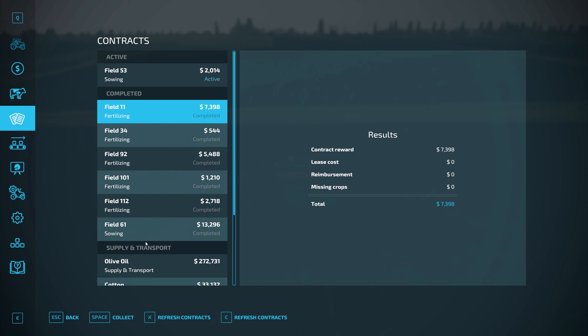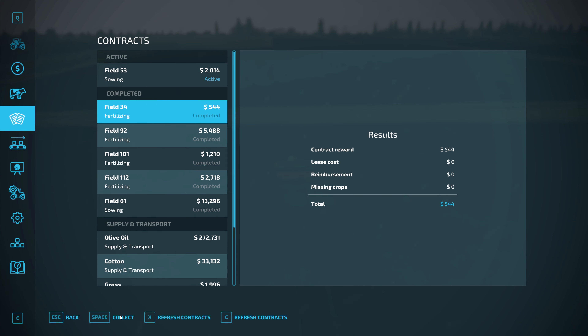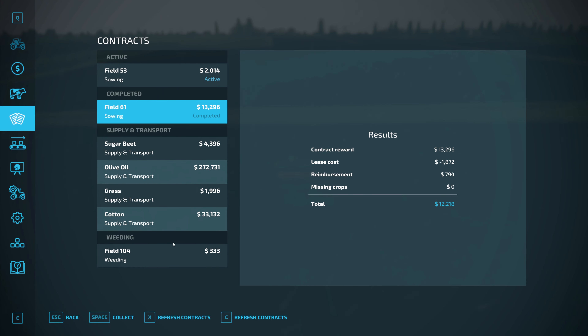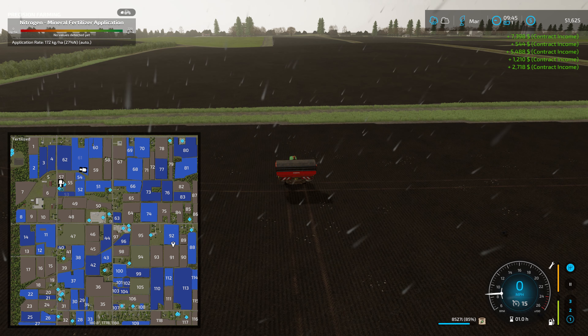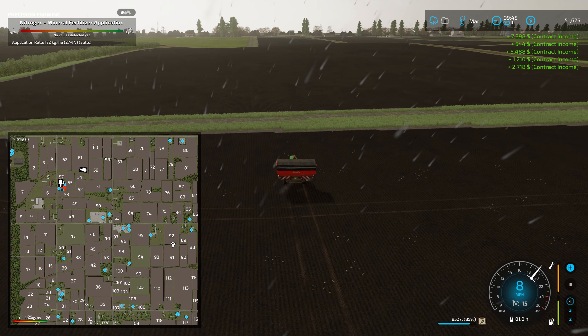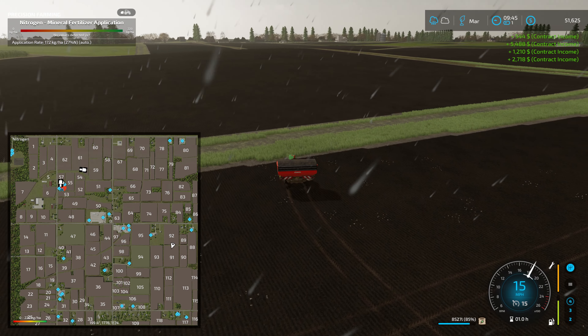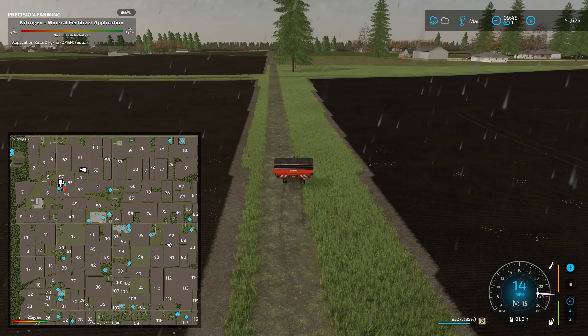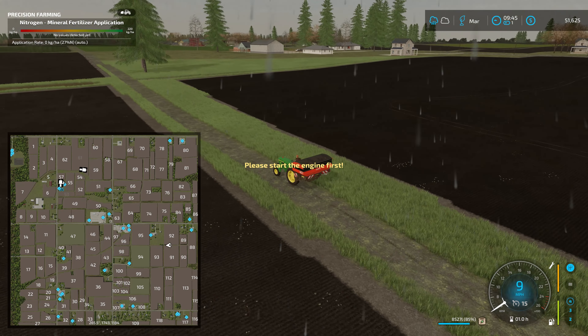Let me go ahead and collect on the fertilizing contracts. Make sure I don't collect on the sowing contract because that equipment will go away. So now we're up to $51,000 just by doing — and I think in total it may have taken me 10 minutes to drive around and do all those contracts. Not too bad. Let me go ahead and park my 710 here.